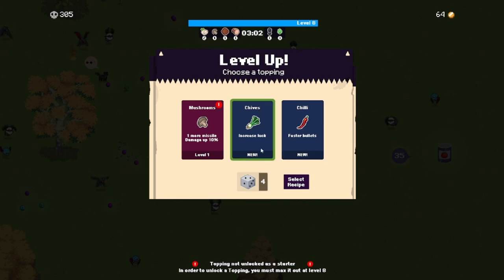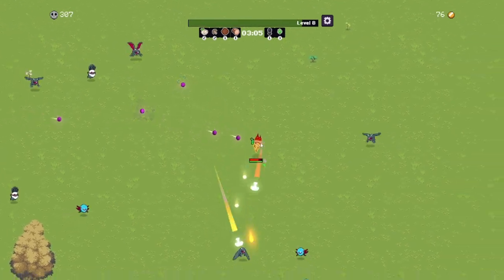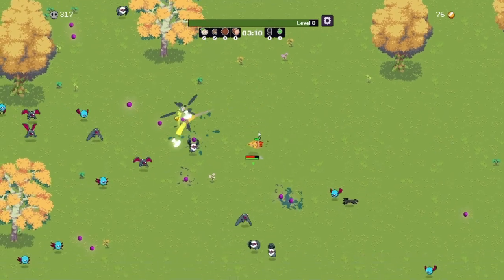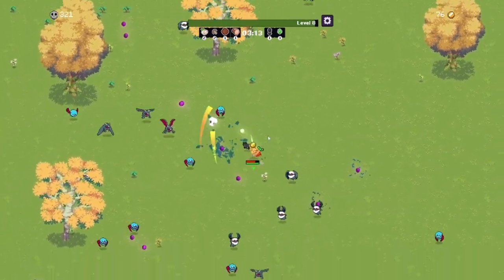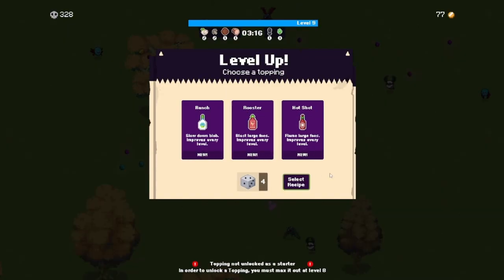Faster bullets, increased luck, let's get more mushrooms. It said follow the arrow — what arrow? Oh my God, I guess that's what it meant. Follow this arrow — if that's what it is, that's kind of crazy. Not Szechuan... doesn't matter. Slow down blob. I can't say it. What is — oh my God, I'm blanking. I never really eat it though. Flame large foes, improves every level. Blast large foes, improves every level.